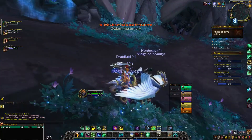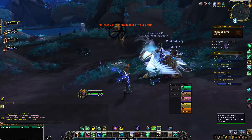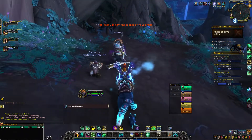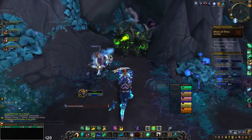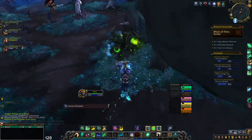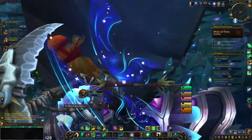It looks like my first Shadowlands Dungeon as a healer is Mists of Tirna Scithe, which, funny enough, I actually don't have a lot of experience in this one, so I feel like this is quite fitting. I am very fortunate with the group I ended up getting paired with, because they seemed to know which routes to take in order to skip some of the mobs, and they also ended up having, I'm assuming, an add-on, or they were just really good at knowing which direction to go for the puzzle.